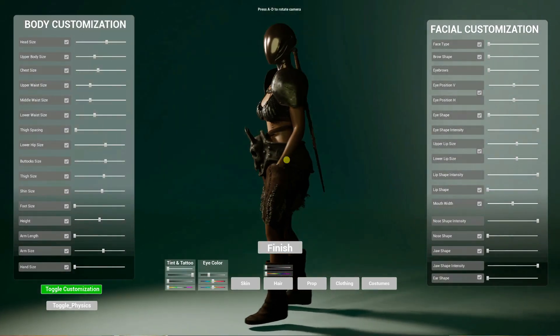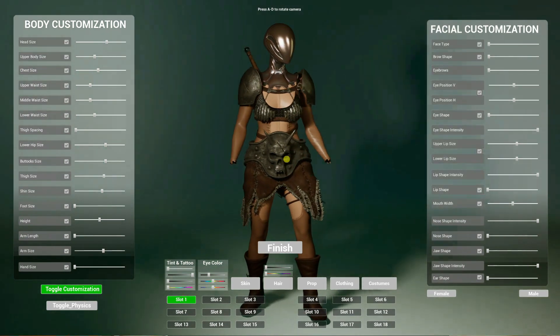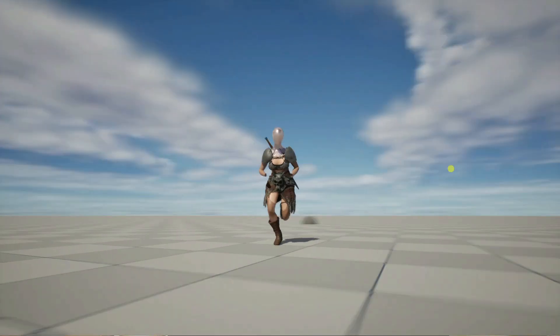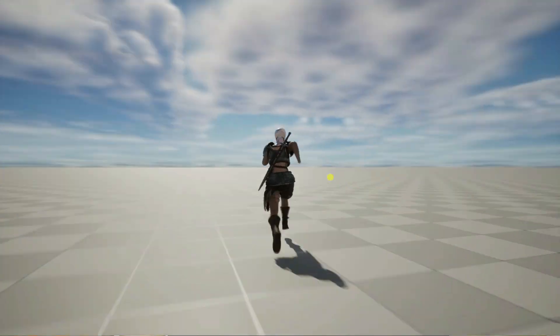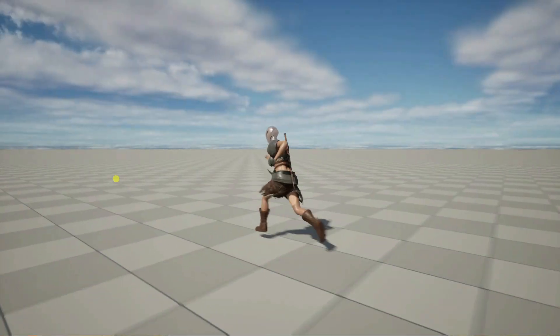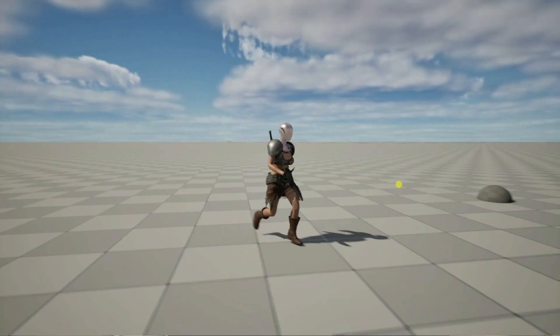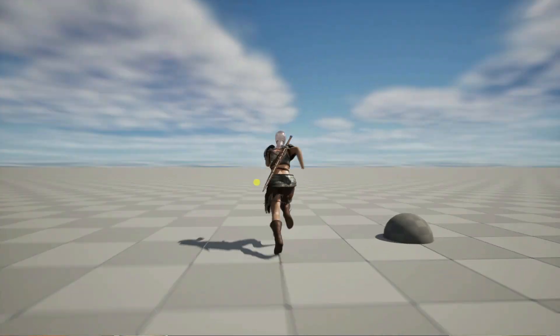...you get a character creation screen where you can create your character and do all the customization. Since we don't have a Metahuman we won't go through the customization — I'll just click on Finish. Basically you get the third person character template for Unreal Engine already set up and playable with your character. This will be your Metahuman character once everything is completely set up, but in its raw state this is what you will get.